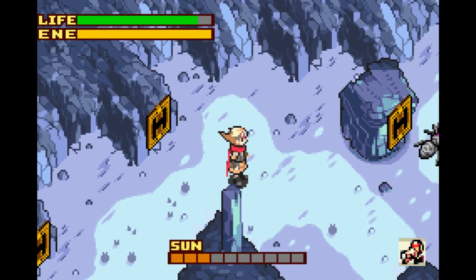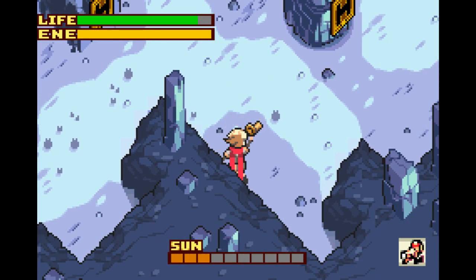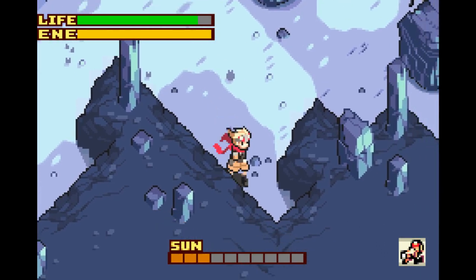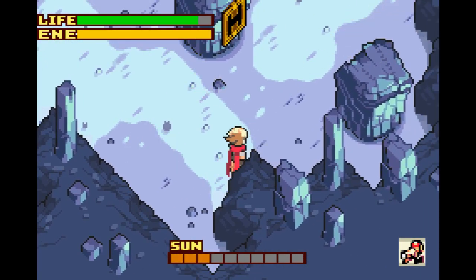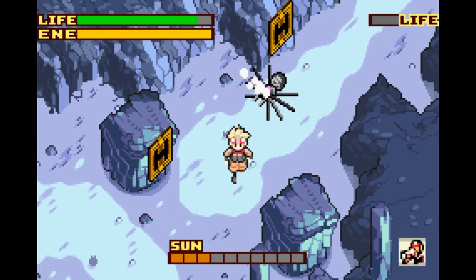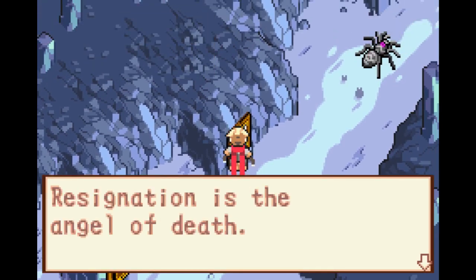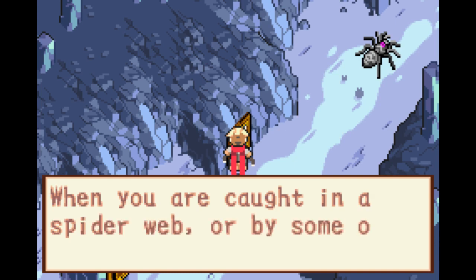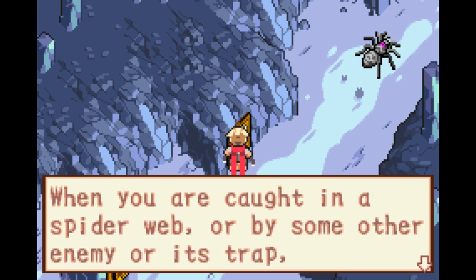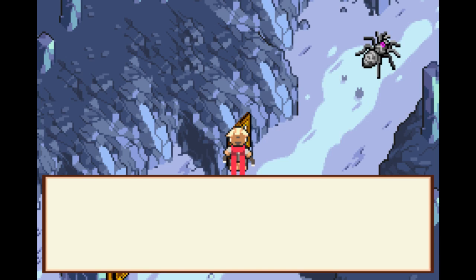This game is kind of considered a stealth game — there are stealth mechanics involved. We can fire our weapons with B and aim around. When we fire, the gun shoots sunlight energy, and you can see it reveals where the spider webs are.